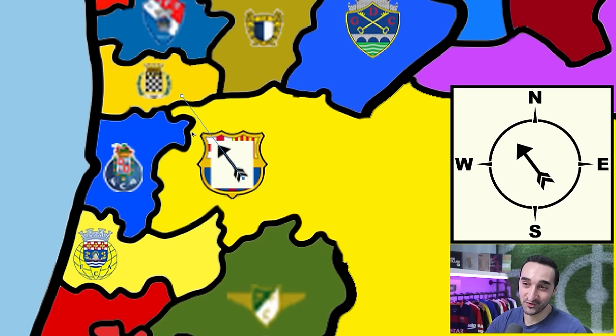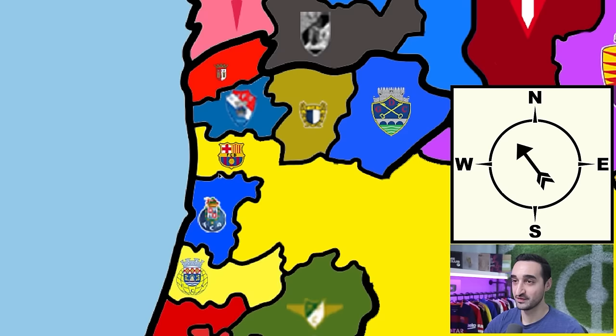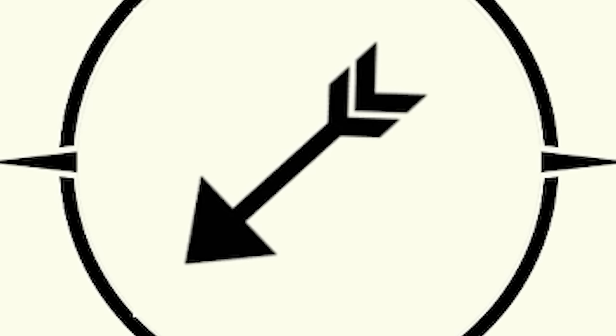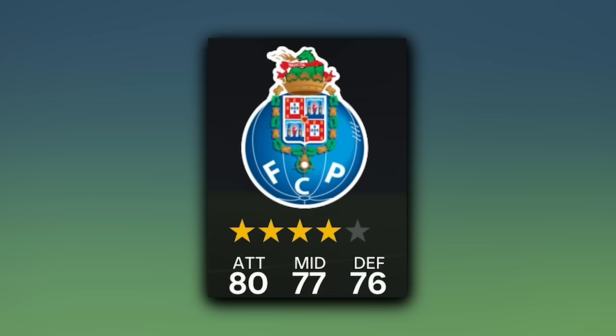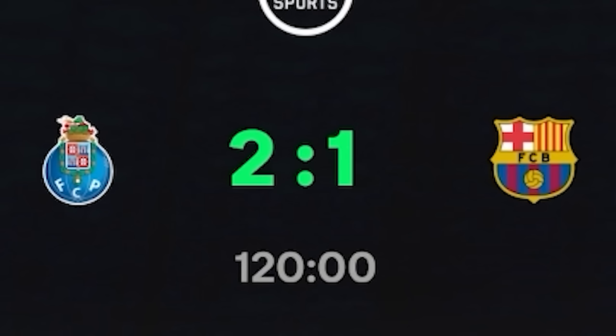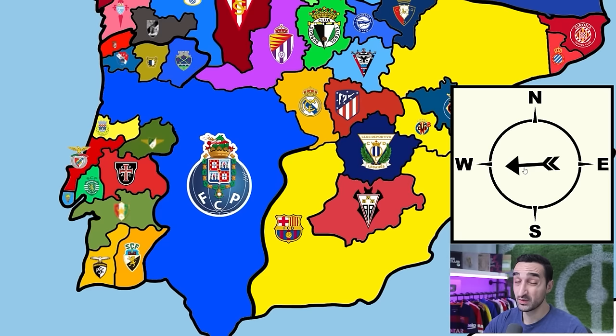Our next direction is south which means it's Porto. Porto is only a four-star side but we lose 2-1 — they push us back and it's 50% of our land. We haven't erased a player yet. Arrow points northeast — could this be El Clasico? The line ends up hitting Porto again, so once again we face Porto. This time we win on penalties. We say goodbye to Porto and move our logo into Portugal.